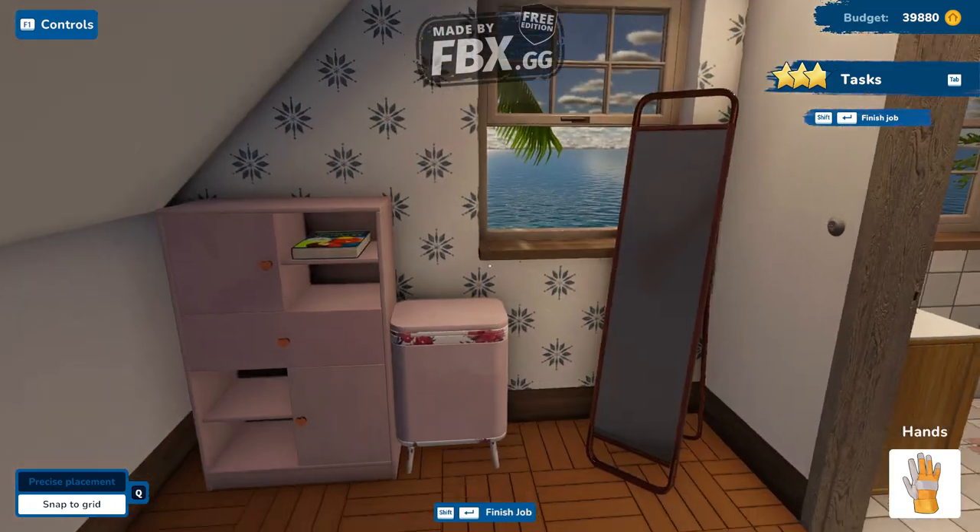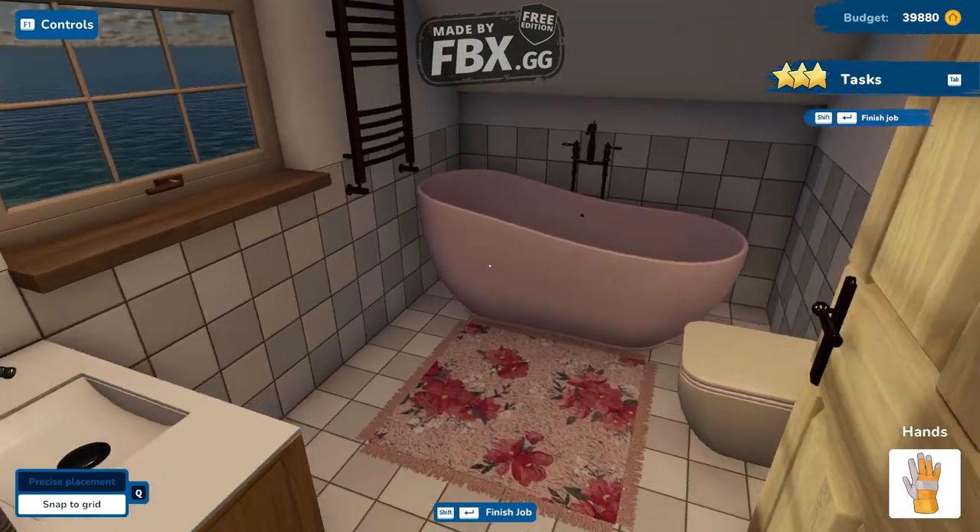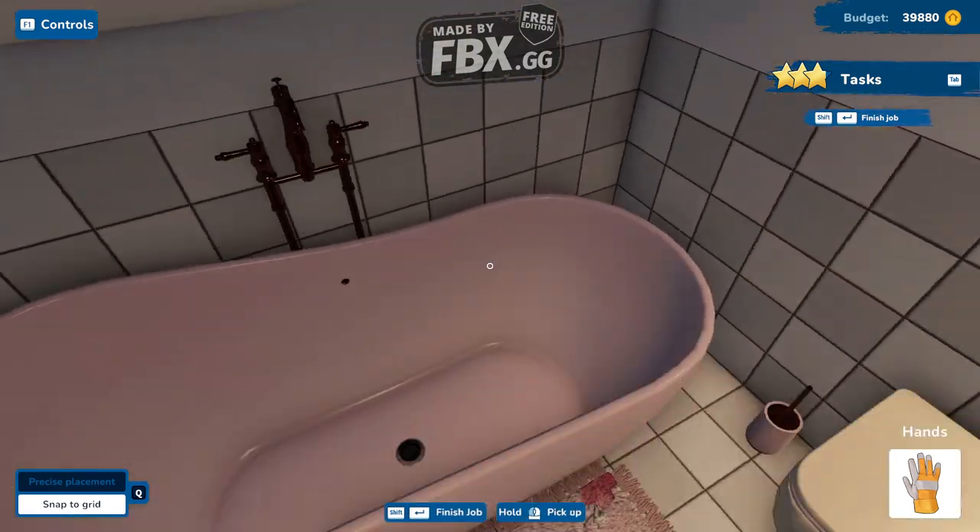And then we are going to go into the little area before the bathroom. As you can see, some clothes hanging like that. And right here in the bathroom — beautiful, beautiful tub.